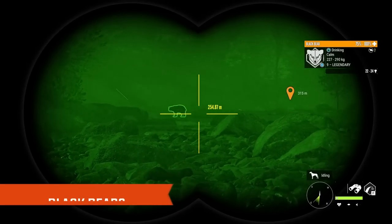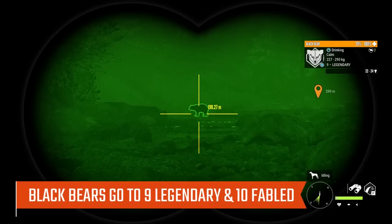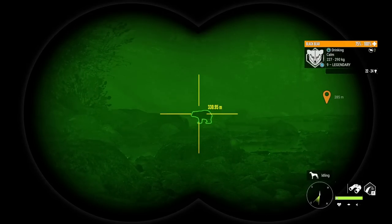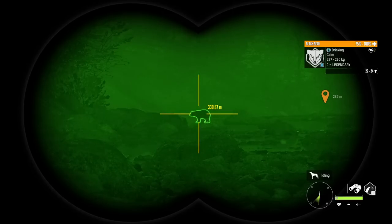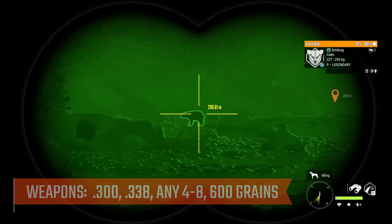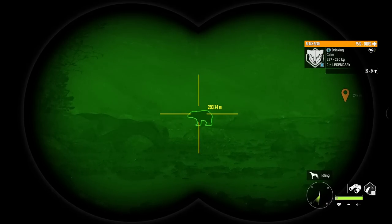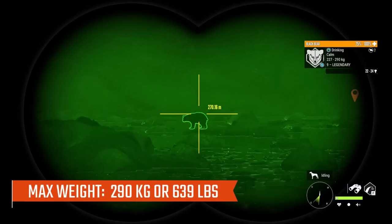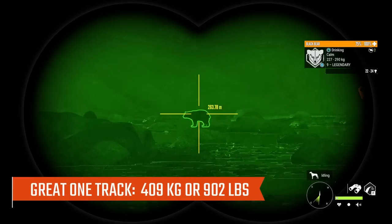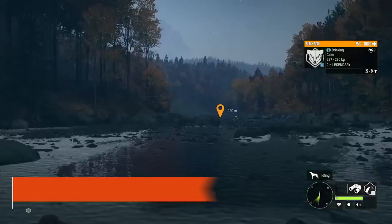Next we're looking at Black Bears. They go to 9 Legendary — that is their max level, and generally what you're looking for when hunting for a diamond. It is possible to pull a diamond from an 8 Mythical, but it doesn't happen very often. Black Bears can be Great Ones at 10 Fabled. My favorite weapon is the .300, though you can also use the .338. Because they're Class 7, any 4-8 rifle also works — the .308, .303, or whatever your favorite 4-8 is. Their max weight is 290 kilograms or 639 pounds. All bears drink from 20 until 0. The collar for Black Bears is the Predator Distress Fawn Collar.